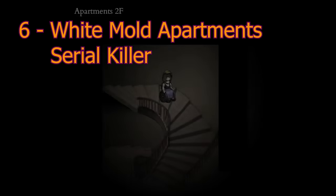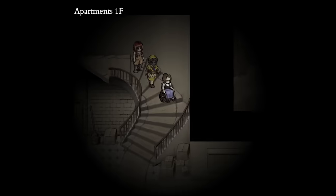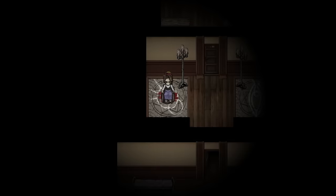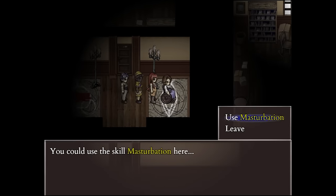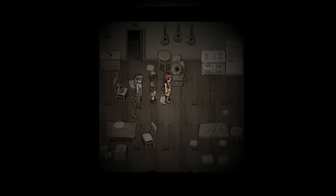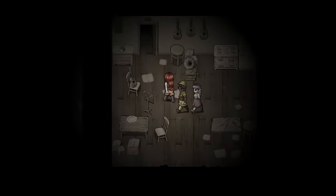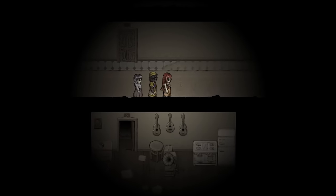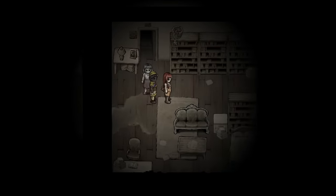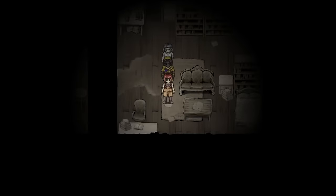Number 6: The White Mold Apartment Serial Killer. When I say that something in a game is inspired by or similar to something in an older game, my goal is not to discredit anything. By mentioning that something in Fear and Hunger is inspired by Silent Hill, I'm not trying to cheapen the work Orange has done, but rather point out that these are Easter eggs for players that may have grown up playing the same games that Miro did. So continuing Fear and Hunger's tradition of honoring older games that laid the foundation, for number six, we have another Silent Hill reference: the white mold apartment serial killer.